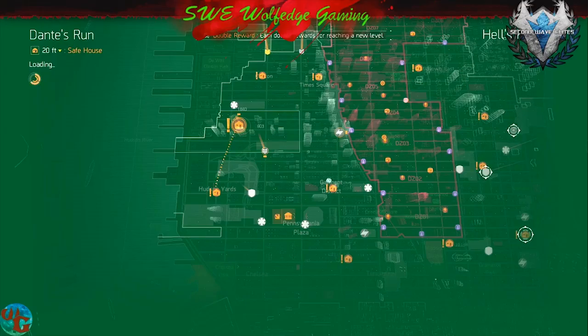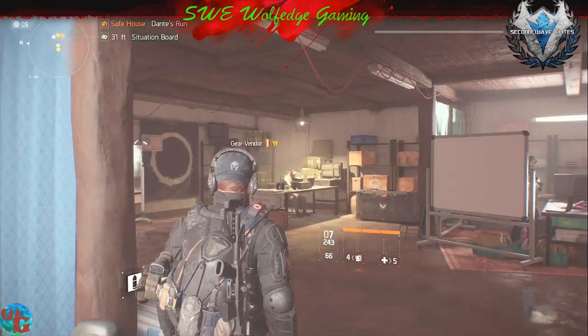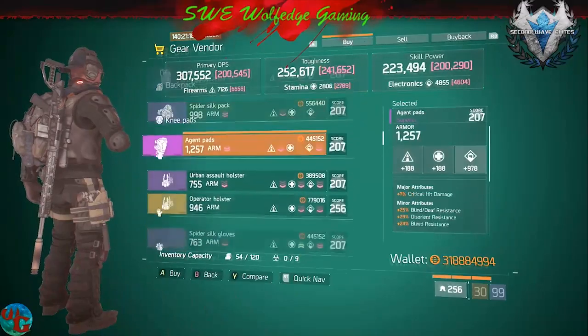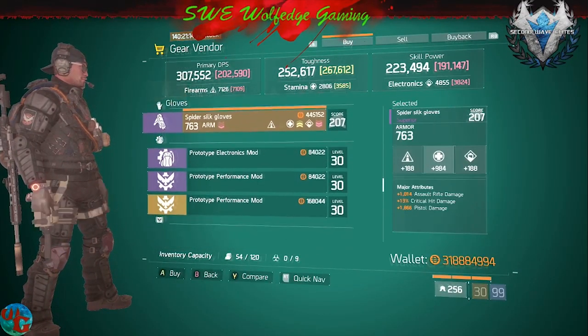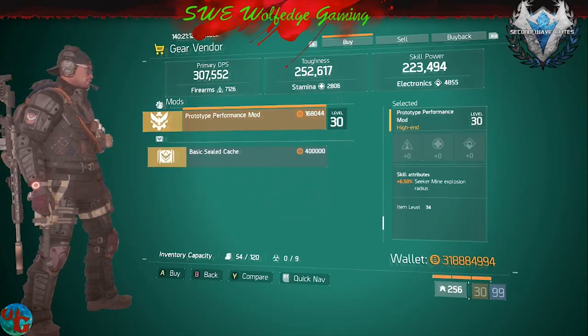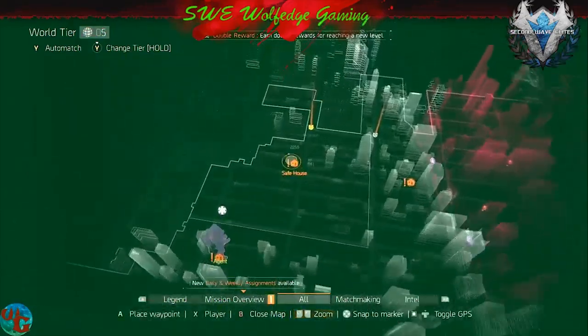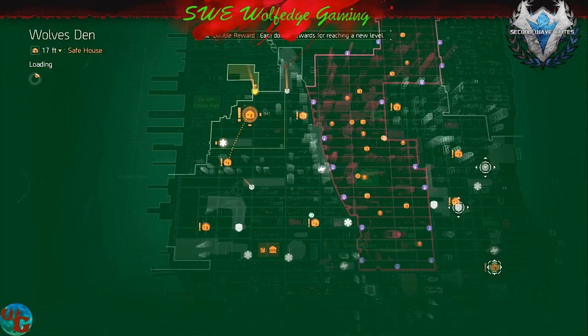Now we're heading towards Dante's Run. There's a gear vendor — a sturdy holster. The skill haste rolls aren't as good as they could be, and there's a Seeker Mine, but I don't think come 1.7 we're going to see a whole lot of Seeker Mine use.